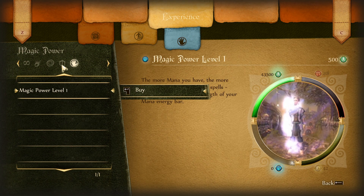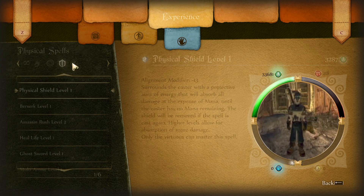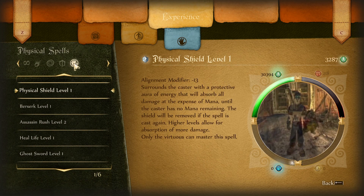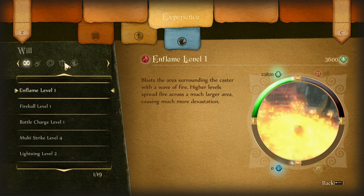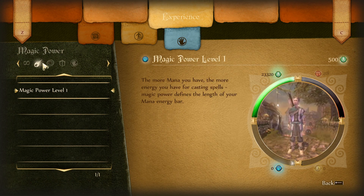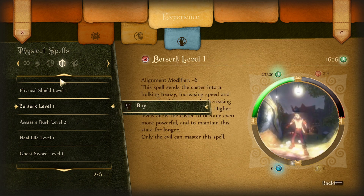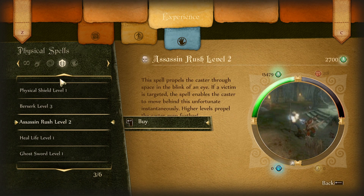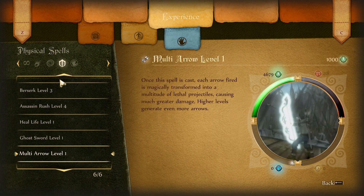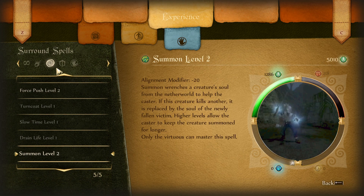We now have all this experience. From here we want to Magic Power into Physical Shield six times. We'll do another Force Push into Magical Power just to have Multistrike maxed. We now buy two Berserk, two Assassin Rush, one Multi Arrow, one Force Push, one Summon.